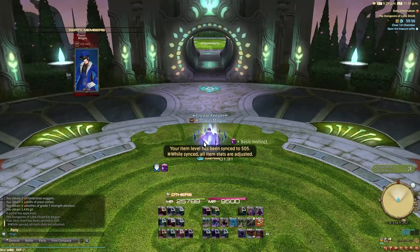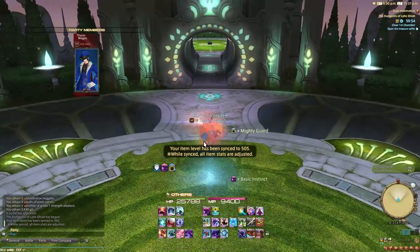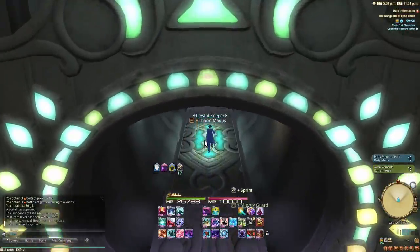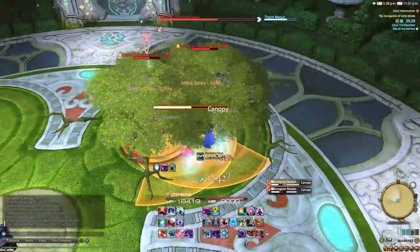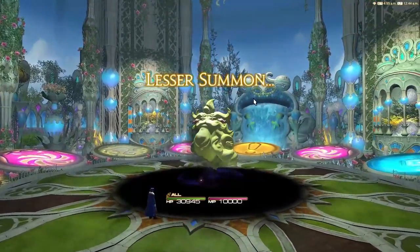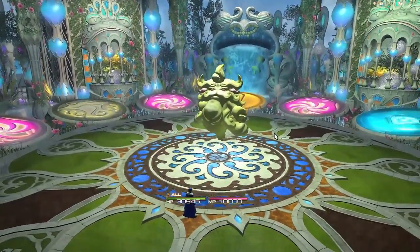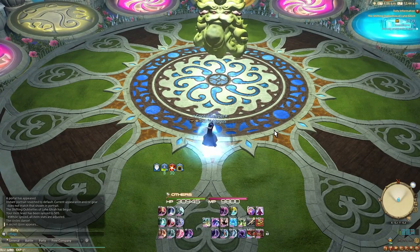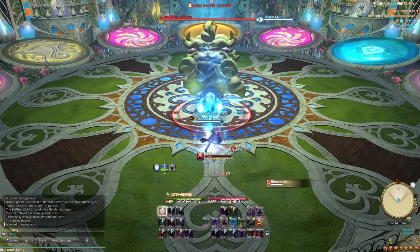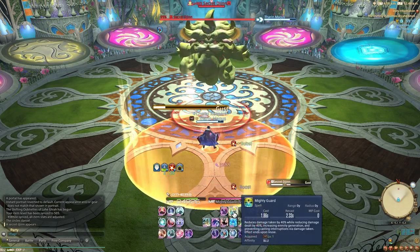The first thing you'll want to do upon entering the dungeon is make sure to activate both your mighty guard and your basic instinct. After that, it's basically a walk in the park. The path dungeon will have you killing packs of mobs with breath of magic while staying alive, and the roulette will have you taking on a variety of different bosses where you'll basically be doing the same thing. Of course, the bosses actually have mechanics, so a little more attention is needed — however, none of the fights are really that difficult. That being said, I do still have some tips to offer.